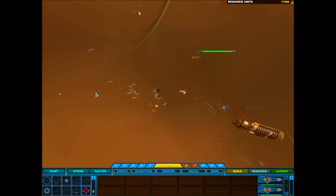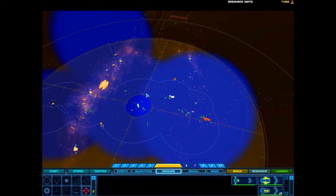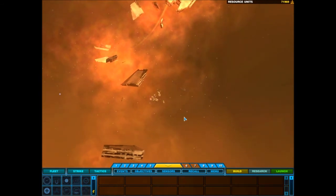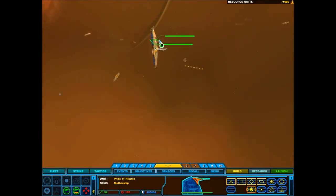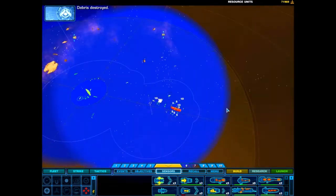Group eight reports victory. Attack coordinates locked in. Capital ship locked in. Confirmed. Move order confirmed. Mothership. Resource collector awaiting orders. Moving to destination. New heading set. Group one standing by. Green line confirmed. Moving into formation. Debris destroyed.